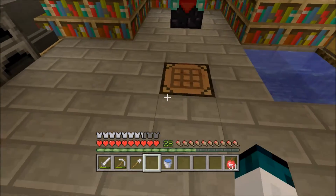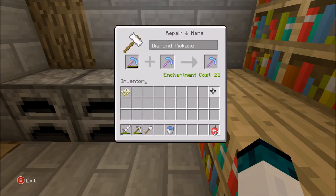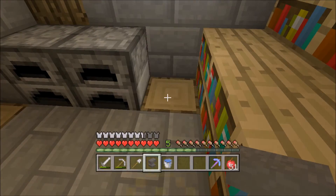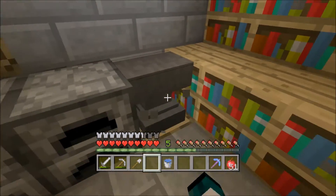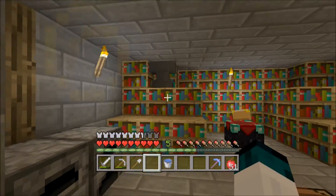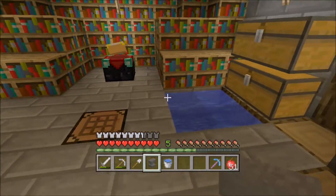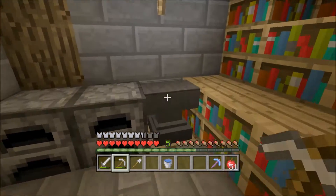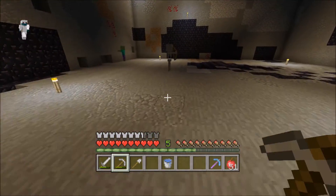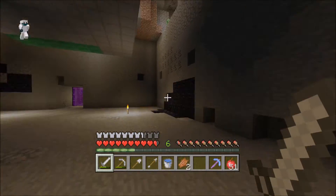Of course a level 30 enchant wouldn't usually give aqua affinity but whatever. I have a little fact about anvils — if you pick up a damaged anvil and place it back down, it automatically goes back to being a full anvil. It's a bit of a duplication glitch. It might have been fixed in TU35 — I haven't tested it since that update came out.